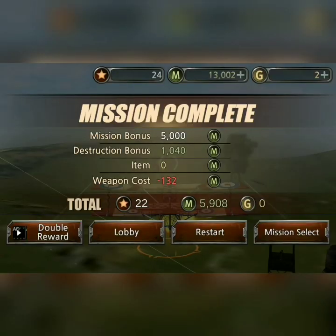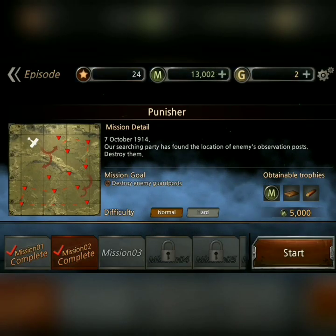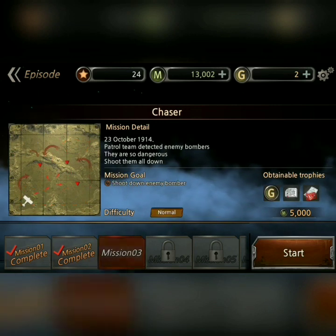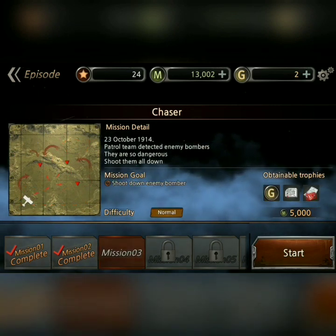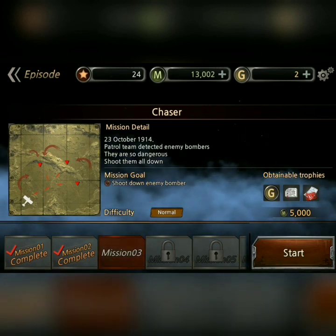What? The mission points — is that because of my bullets? Okay, next mission. Patrol teams detect enemy bombers. They are so dangerous. Shoot them down.